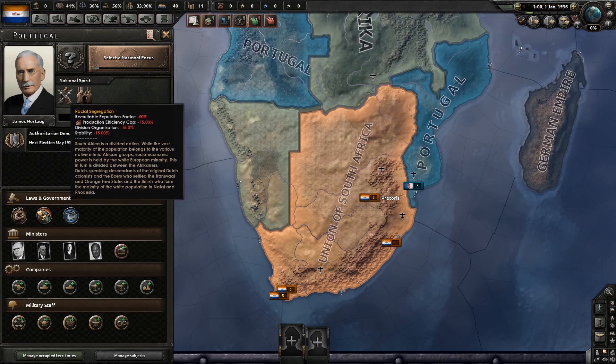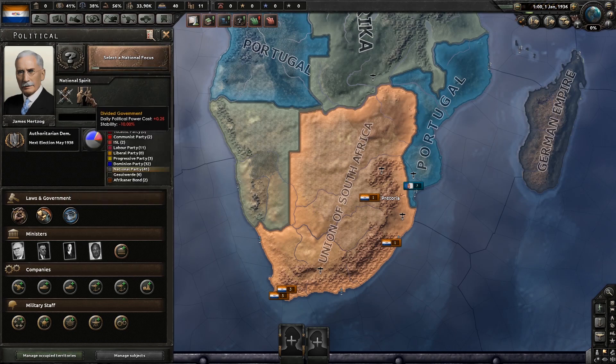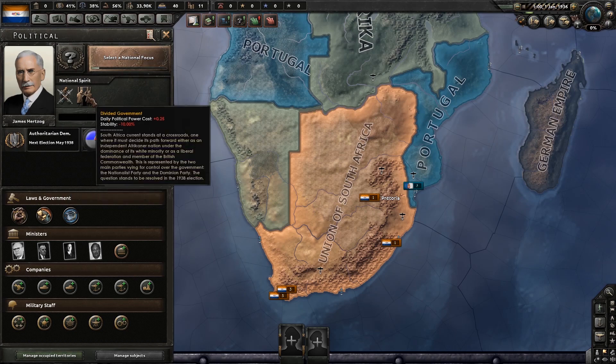We have the racial segregation trait at the beginning of the game. South Africa is a divided nation. While the vast majority of the population belongs to various native ethnic African groups, socioeconomic power is held by the white European minority — divided between the Afrikaners, Dutch-speaking descendants of the original Dutch colonists, and the Boers who settled the Transvaal and Orange Free State, and the British who form the majority in Natal and Rhodesia. We also have a divided government. South Africa currently stands at a crossroads, represented by the two main parties — the Nationalist Party and the Dominion Party — with the question to be resolved in the 1938 election.